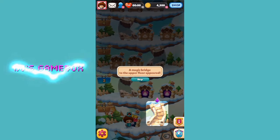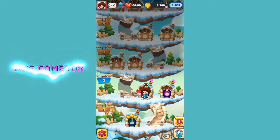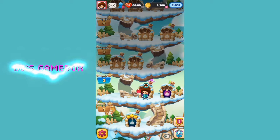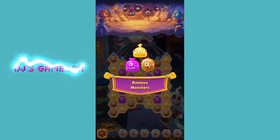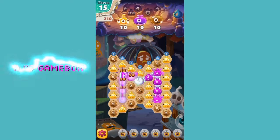A magic bridge to the upper floor appeared — alright, cool! Let's try level two. Basically, just like most match-three games, you have a set amount of colors that you need to collect — 10, 10, and 10.